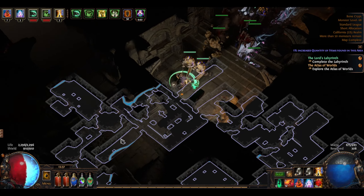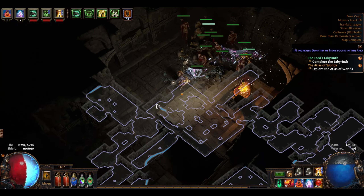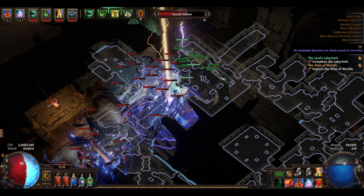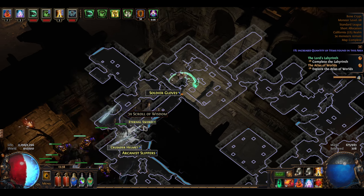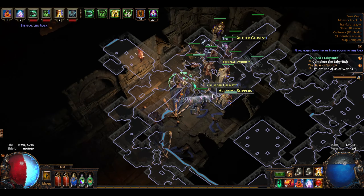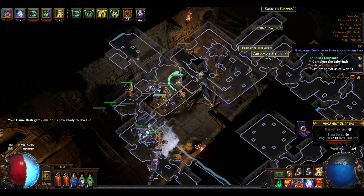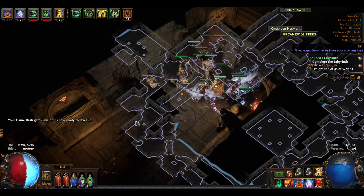Still got more than 50 monsters left — seems weird to me because I haven't really stopped to do anything and it looks like most of the map is uncovered at this point. We're down to the point where it's not telling me there's a lot left. There's an Eternal Sword, Crusader Helmet, Arcanist Slippers, but they don't have the sockets I need. Energy Shield 48 versus 41 — that's not really that big of a difference.